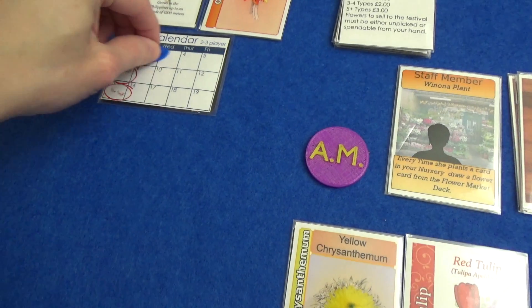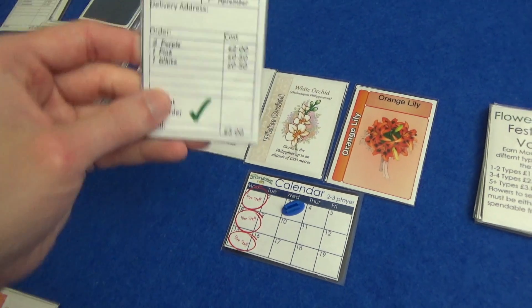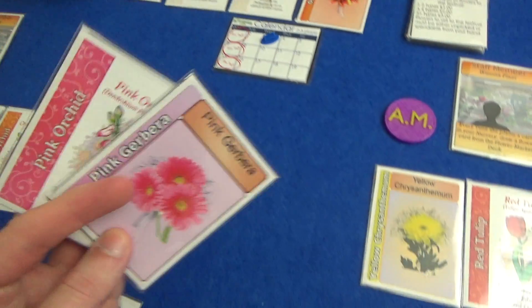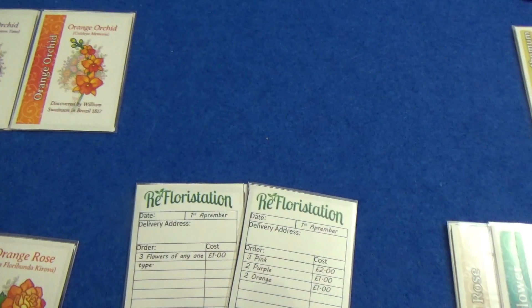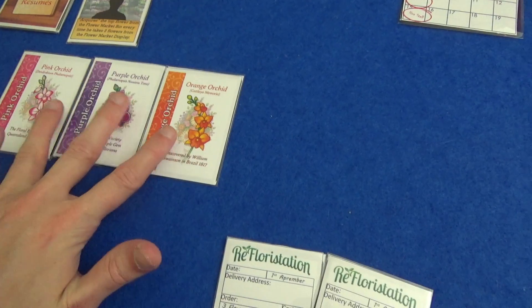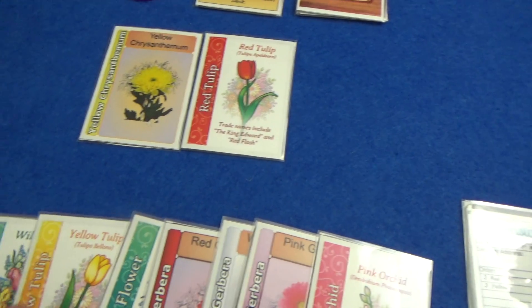We flip back — it's AM on Wednesday the 3rd. The display fills back up. This order goes away and we have two purple, one pink, one white. My hand is at six so I can take two more. I'm just going to take two off the deck and try and find an orchid — nope. I should probably just take another order, really. Marty is going to plant this pink orchid and he is all set up to be able to do this.